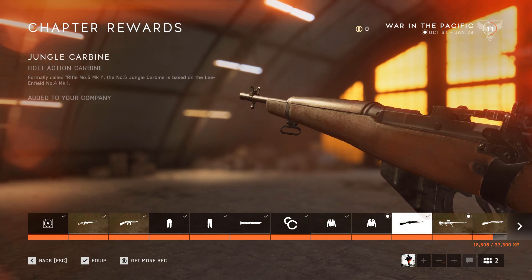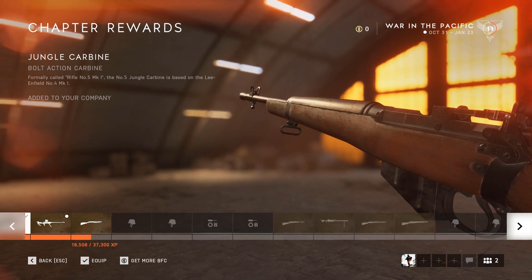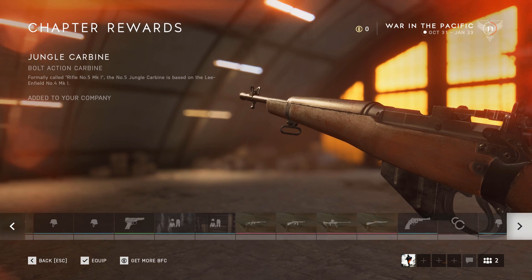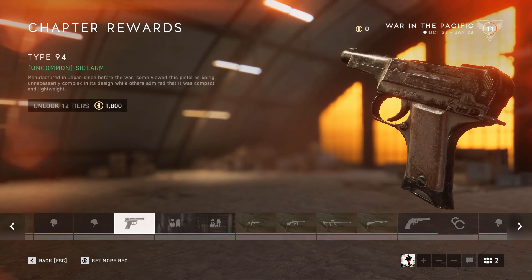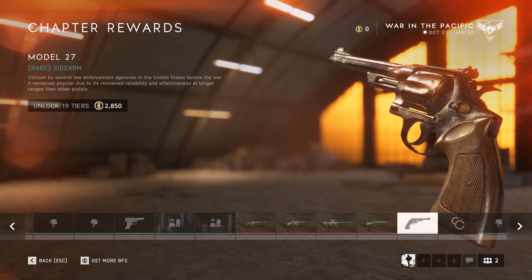The first one is the Jungle Carbine and you can unlock it by working your way up to level 10. The next one is the Type 99 pistol, unlocked by reaching tier 23, and the last one is the Model 27 revolver which is unlocked when you reach tier 30.